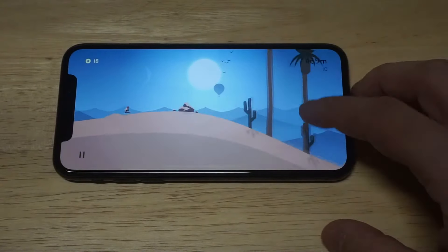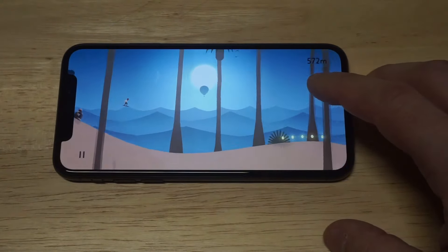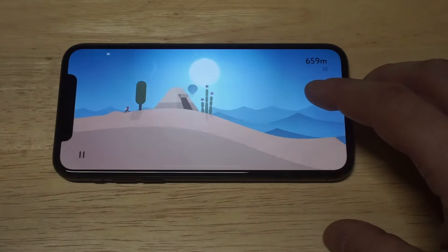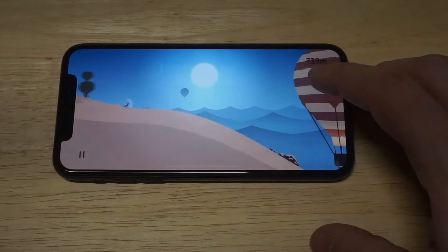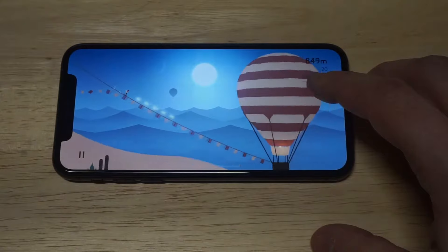It'll go from night to day, there's storms, there's desert areas — there's all kinds of cool stuff in this game as far as how it looks. The main character's going to be able to do backflips and some other cool moves. You're going to have all kinds of different tasks that you need to complete in this game.